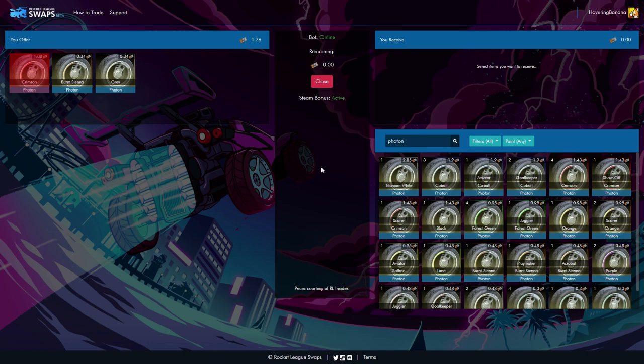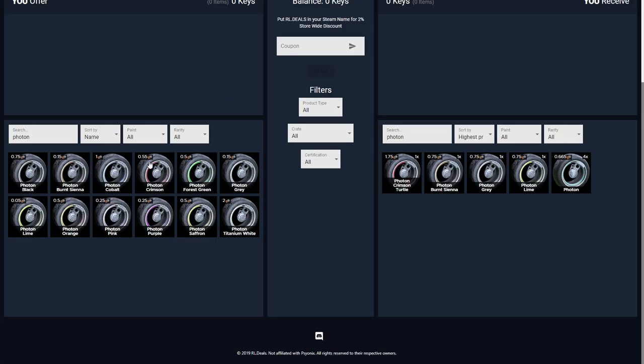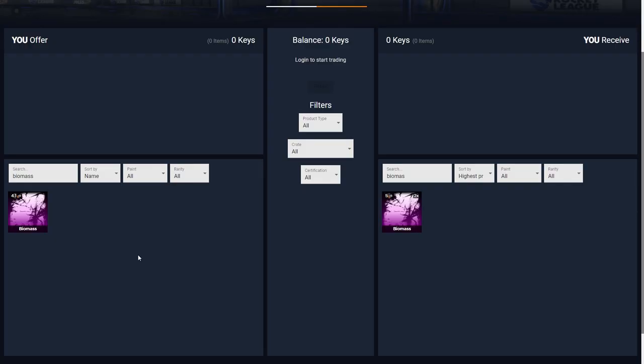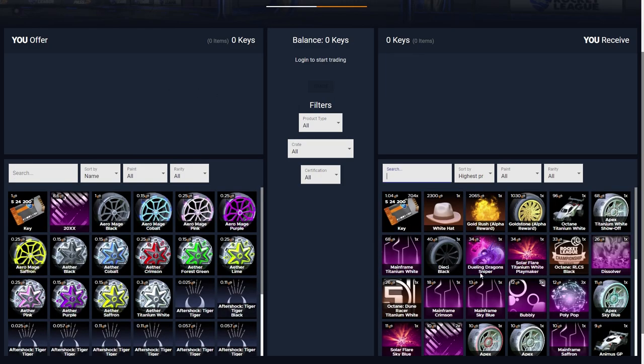When they sell it themselves it's not as bad but it is about 25 cents more expensive. Looking at painted photons on RLSwaps I'm getting about 1 key for my crimson ones and 34 cents for burnt sienna or grey, and they tend to sell them at about 15 to 30 cents more. On RL.Deals I'm getting about half a key for the crimson one and 15 cents for the grey and burnt siennas, and what they sell it for tends to be about 25 cents extra compared to RLSwaps. The final item is the biomass decal — on RLSwaps I'm getting 4.36 keys and they're selling it for 4.85, so not a huge difference. Then on RL.Deals they offer 4.1 keys for the biomass and sell it for 5 keys. So we can see in those three examples that RLSwaps is coming out ahead.